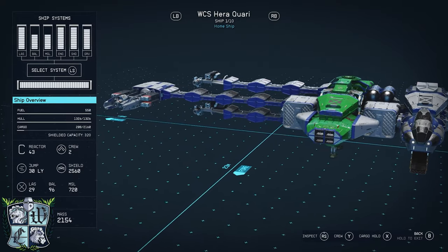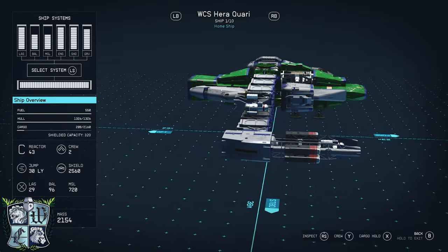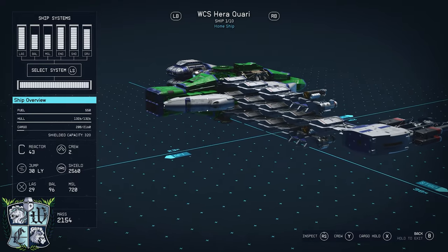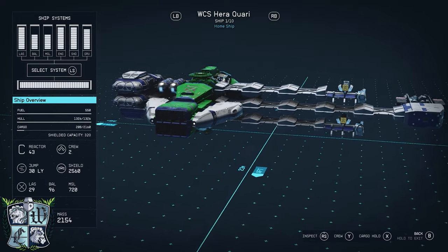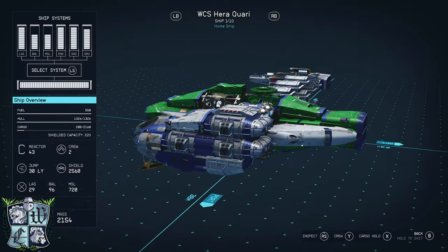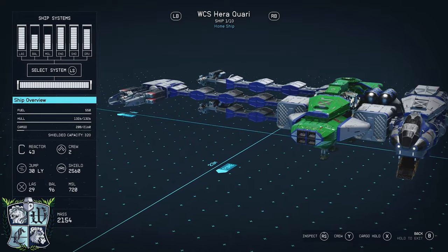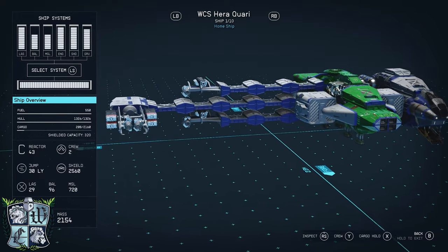And there you have it friends — there is the WCS Hera Quarry. I hope you liked this ship, I hope you enjoyed the video and found it helpful and informative. I look forward to seeing your own versions of this build in the Starfield ships subreddit. Thank you for watching, good luck, and happy gaming. Bye bye!